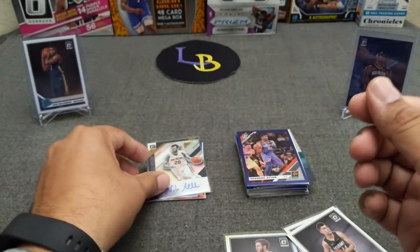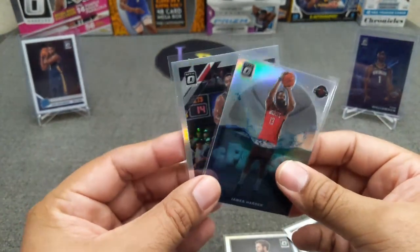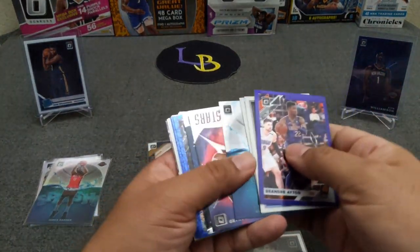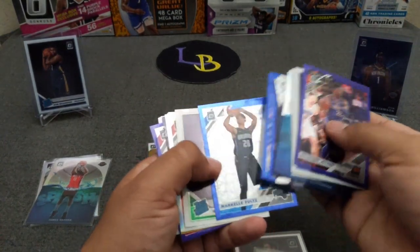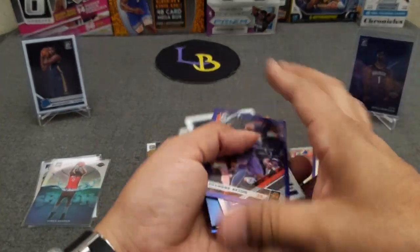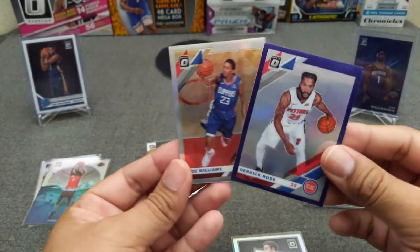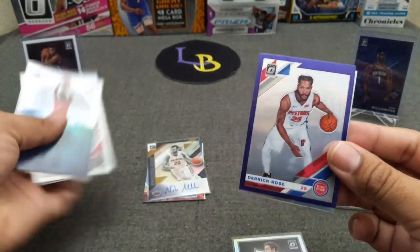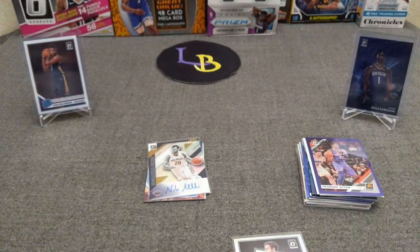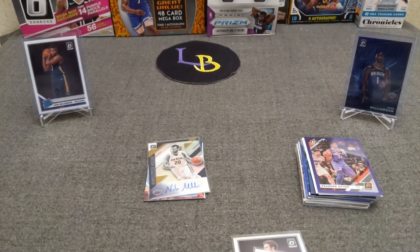Last but not least, we got an auto of Melli as well — rooting for you man, hope you become really good. For the giveaway on this one, I'm keeping the Hardens in. Just comment and you're in. I'll also add the Lou Williams blue hollow and Derrick Rose purple hollow to the package. All you have to do is like, comment, and subscribe and you're in. Thank you so much for watching — good luck on your openings and let's hit those bangers. Cheers!